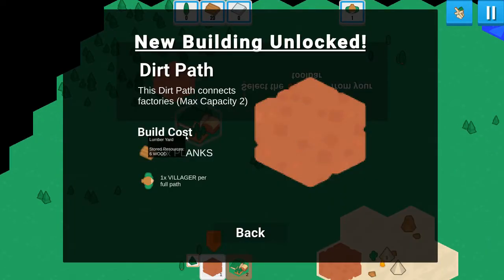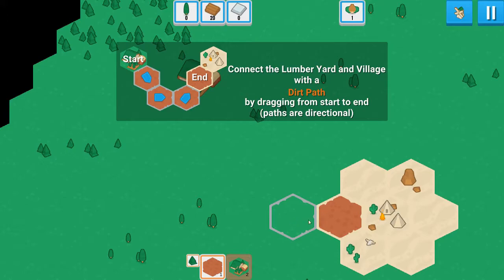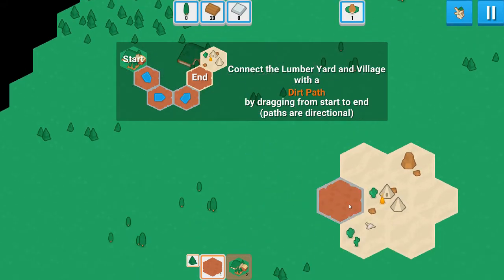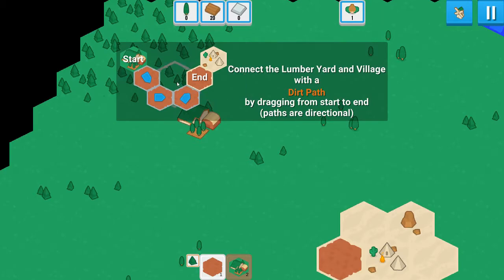We've unlocked a dirt path - connects factory. So it was planks. One villager per full path. I assume the villager builds it, but they don't necessarily have to run it? Select the dirt path. This is surprisingly complex. Paths are directional. So even though it's spelled out really clearly for me, I didn't get that. I think it's because you've got that dirt path connected to the central settlement - that implied you should start there. Presumably my villagers are in the camp so they have to get there to build it.